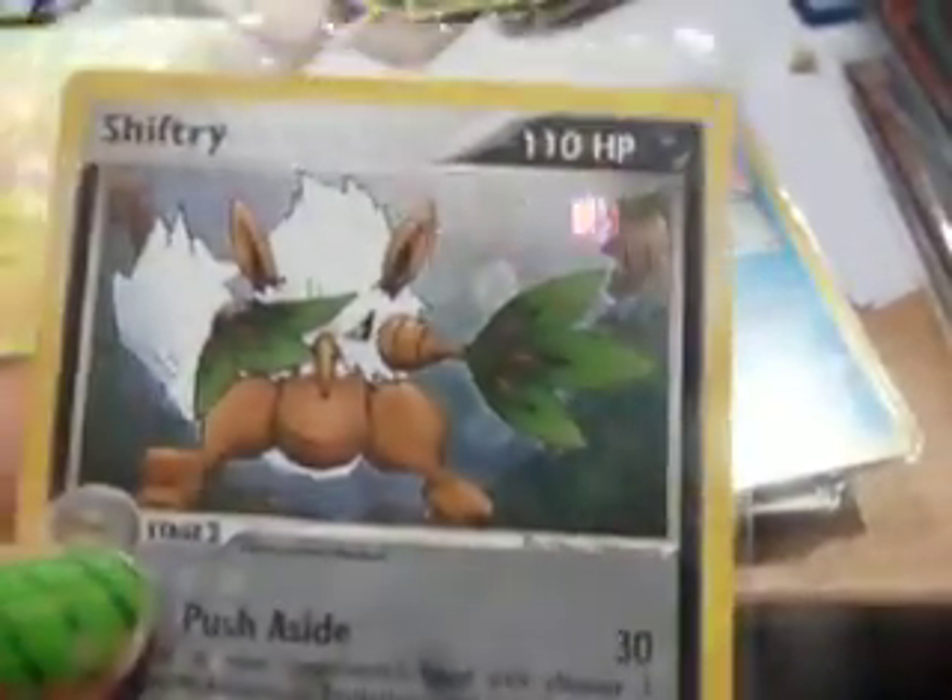Holo, new Yu-Gi-Oh card, ring collection pikachu. Shift 3 reverse rare with the darkness energy on it, from Legendary Treasures, Xin Legends. Ninja hollow, Gyridos rare, Thangus rare from EX Power Keepers.